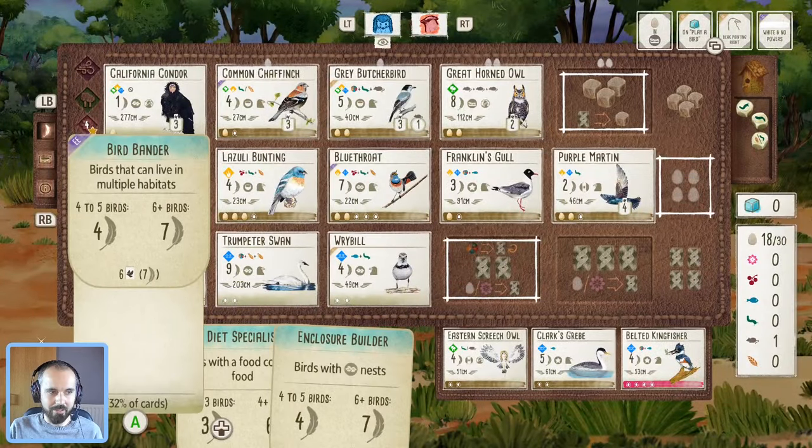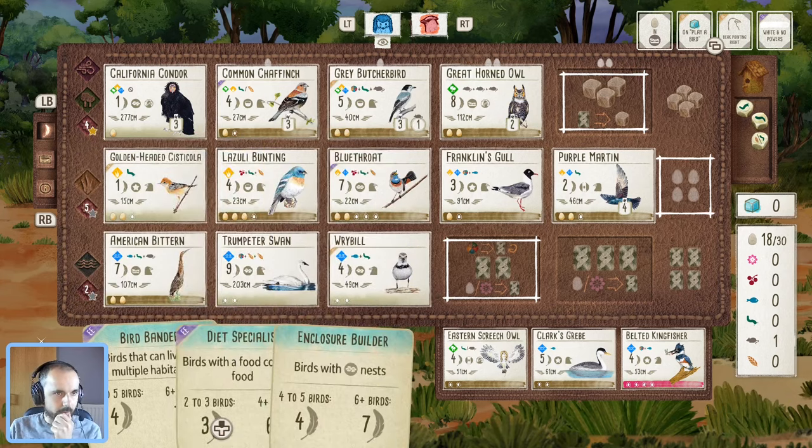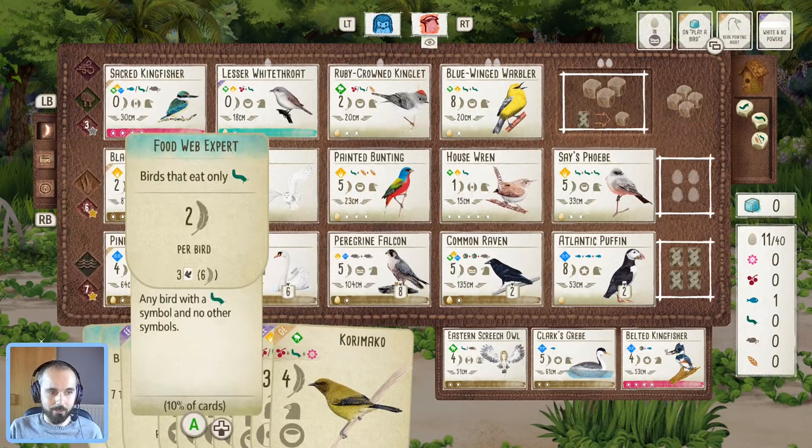We'll take a look at my opponent's board and their bonus cards. They did have some very nice ones — two sevens and a six, rival doing the business at the end there. But I think we just made the most of the free food and free eggs coming through — that's what you've got to do in co-op. Always tough up against the Franklin's goal even on these Oceania boards, but the wetland raven worked out nicely.